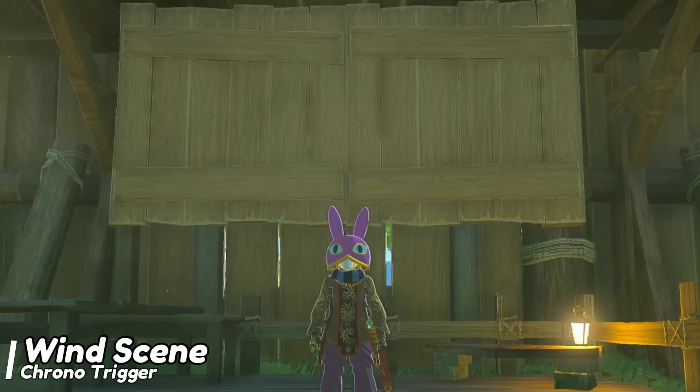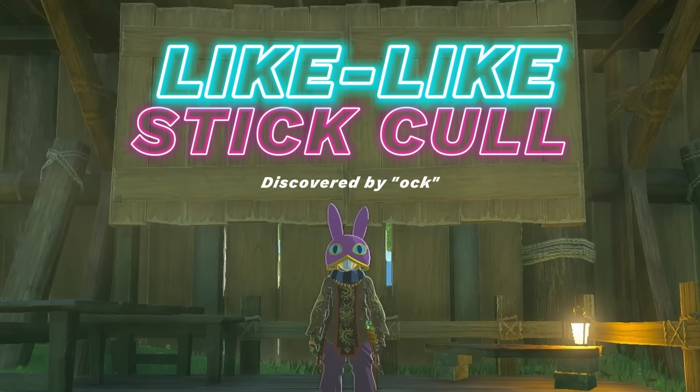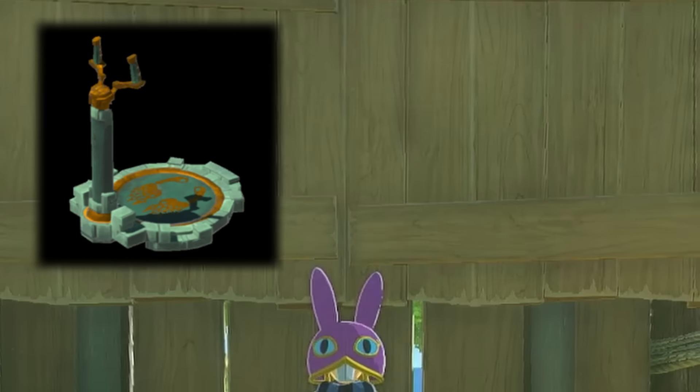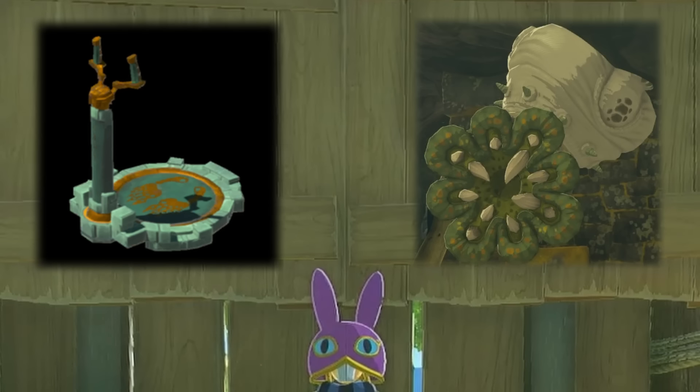The new trick that's going to let us perform these other glitches is called like-like stick culling and it was discovered by Auk. This is going to be step one for every other glitch in this video so we're going to be going over it first. To set this up all you need is some control sticks — you technically only need two but the more the better — and a like-like and a cull zone.